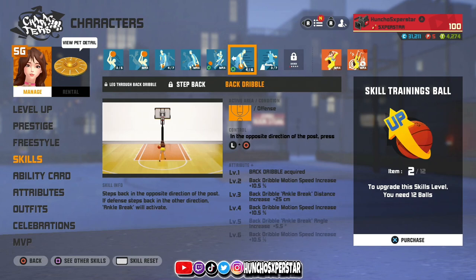You can spam it, it's the most effective, and you're gonna get an ankle breaker off this move - something you're not getting with everything else. This is going to open up so many ways for your scoring, whether you're trying to hit a deep three or in the mid-range. This move's gonna set you up for hezies and all types of stuff. I've seen people use step back and leg through back dribble, and yeah some can look nice, but they're not as effective as back dribble. Go ahead and equip back dribble.